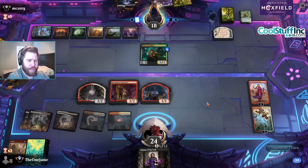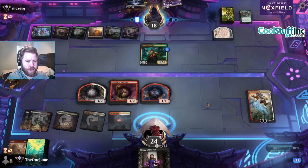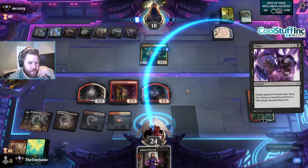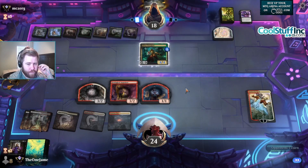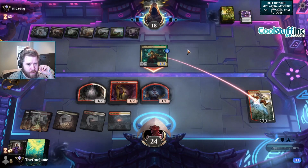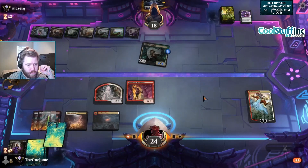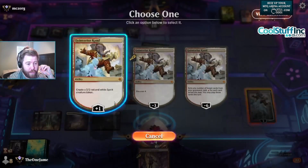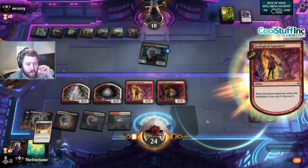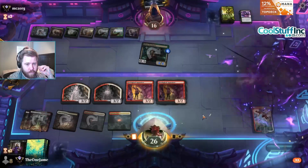This deck originally had Wedding Announcement in it but I took them out for more planeswalkers. Terra Sunder — how dare you, I didn't want that planeswalker anyway, I want my Quintorius in play. Pilfer — crap, I wanted that Liliana. Use your map token. Okay, at least that's not Takenuma. That's really good. Thank you for the Liliana anyways — now opponent, concede.